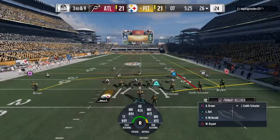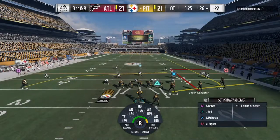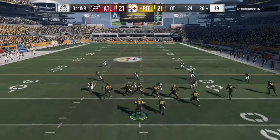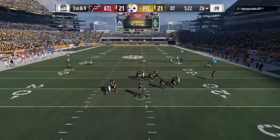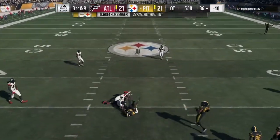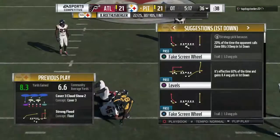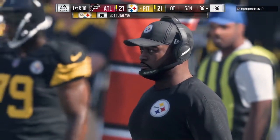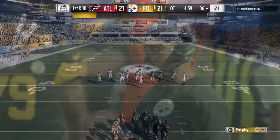As they look to convert, out of the gun it's Roethlisberger. He's able to get the first down before he's taken down at the 36 — Roethlisberger hooking up with Brown to get the Steelers a first down.